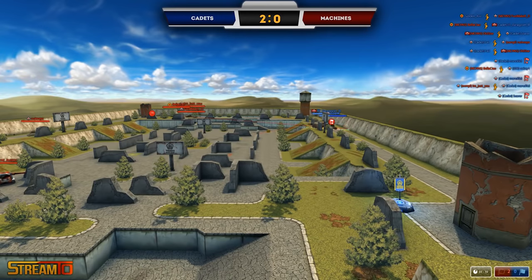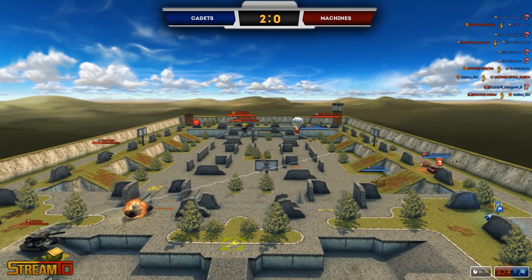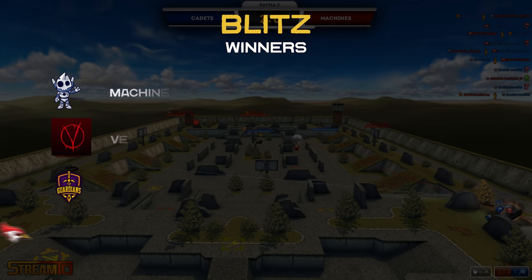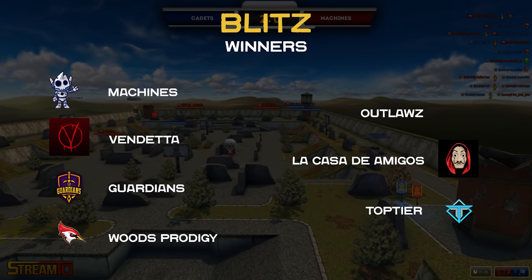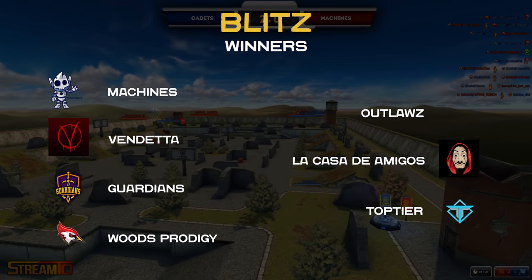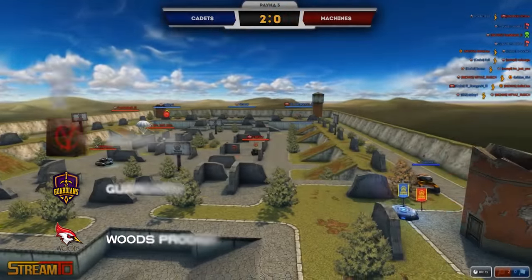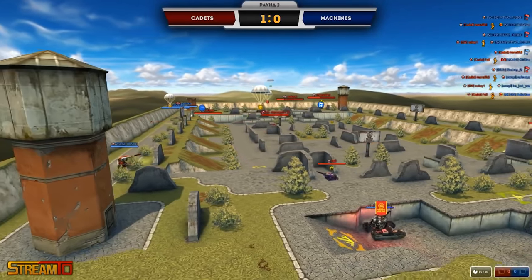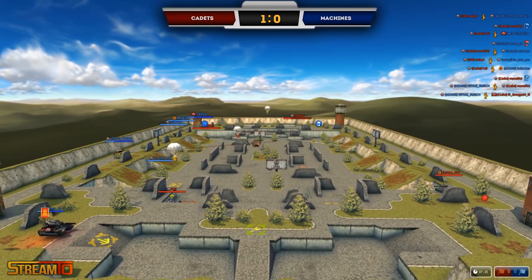Now on to the Blitz tournaments. The first Blitz rating tournament of the new season has already been played on the Parma in the XP BP format, and a massive 56 teams took part in the Blitz, which is amazing. The winners were Machines, Vendetta, Guardians, Woods Prodigy, Outlaws, La Casa de Amigos, and Top Tier. Congratulations to the teams and good luck in the future. This week, 58 clans registered in Blitz, which is even more than the previous week, and will make for an excellent competition. We will find out the winners for that tournament tomorrow.